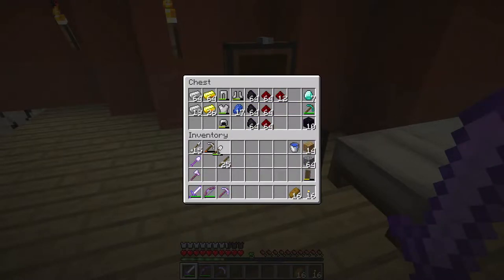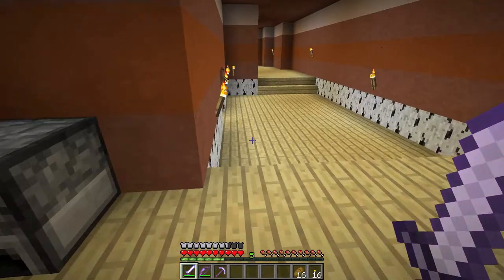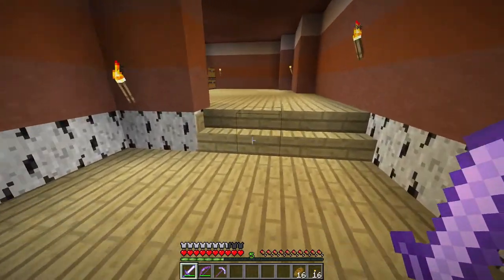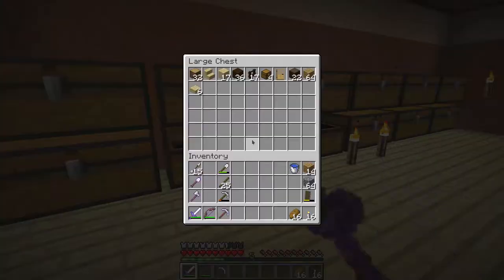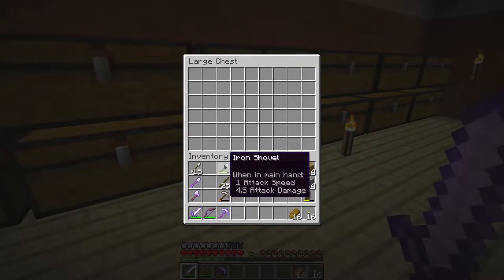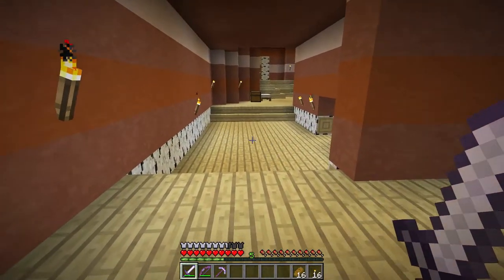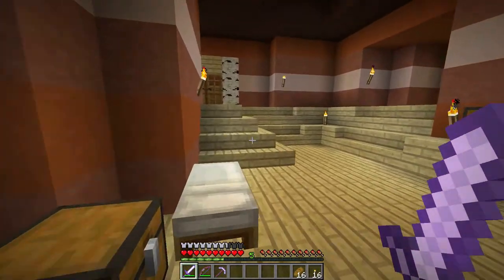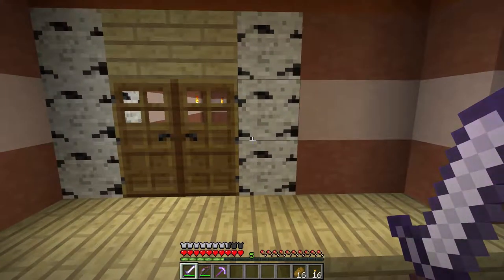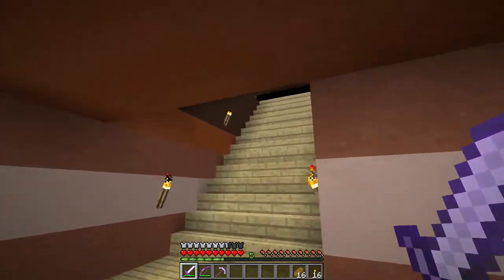You can use enchanted books though - if we had a book and enchanted it, we'd be able to put that book on the shield and get for example unbreaking. That was actually really quick. Now after this I want to go exploring, not in this episode but in the next one.